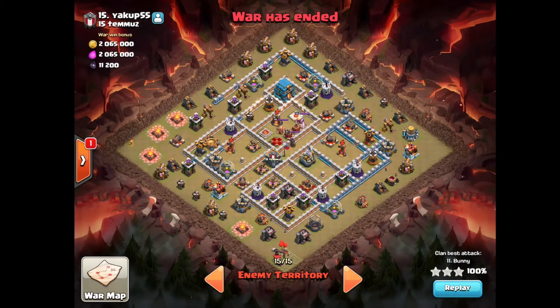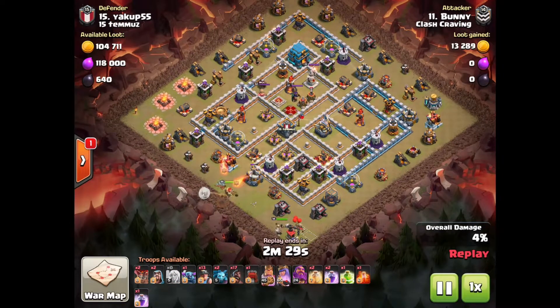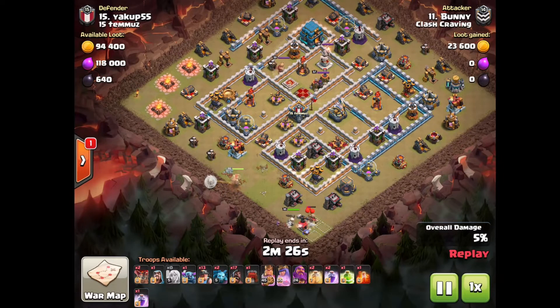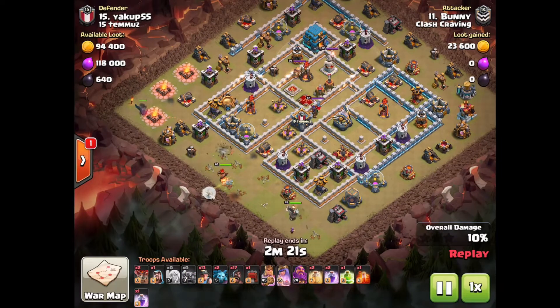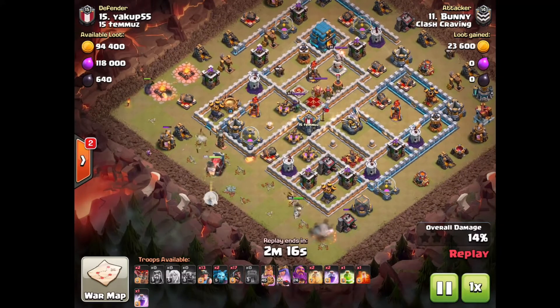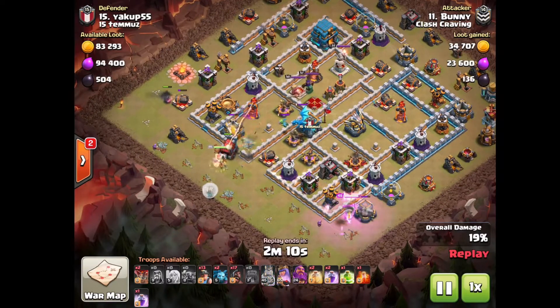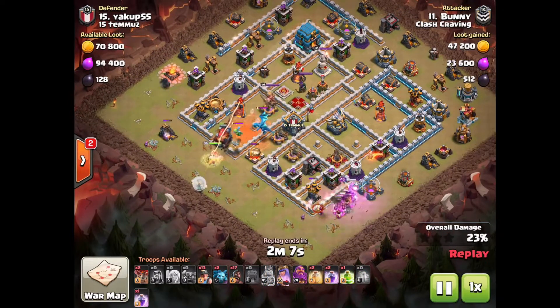What's up guys, it is Maxwell, and this is how to take out this base courtesy of Bunny. This base is not quite maxed out, and Bunny's army is also not quite maxed out, so that sort of cancels out. It would also likely work against a maxed base. The strategy is a Queen walk, Queen charge with the ram, and then a hybrid attack with miners and Hawks.